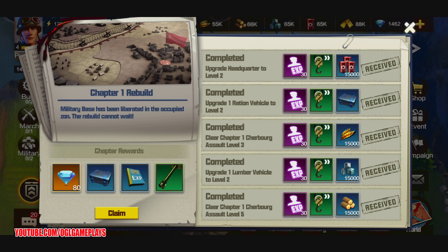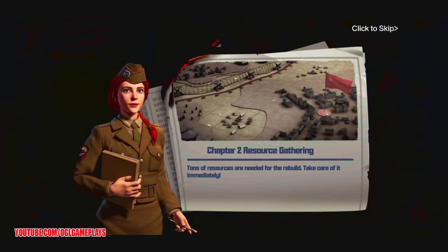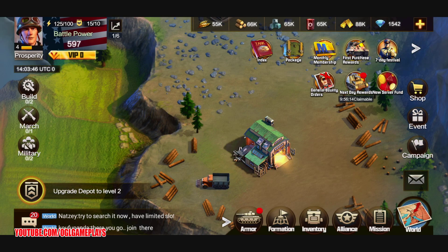Our quest is done — we can claim chapter one's rebuild reward since we got everything. Now we enter chapter two with all new quests to keep you entertained. I think this is a really cool strategy game. I hope you enjoyed the gameplay and can try it yourself. Thank you so much for watching and I hope to see you in the next gameplay — bye bye!